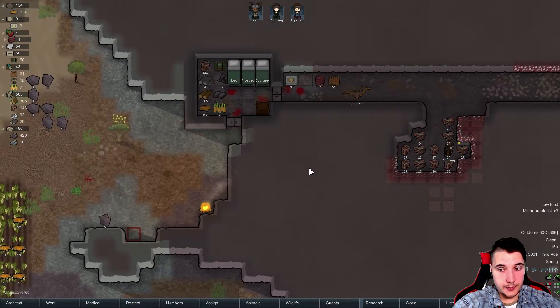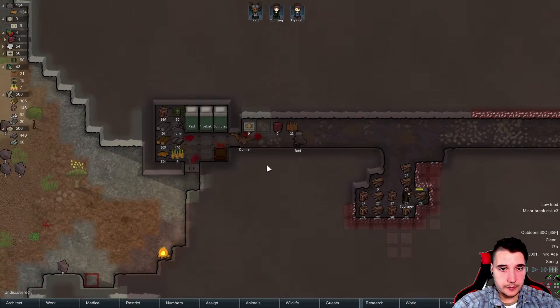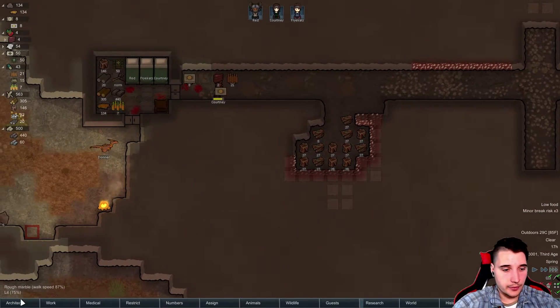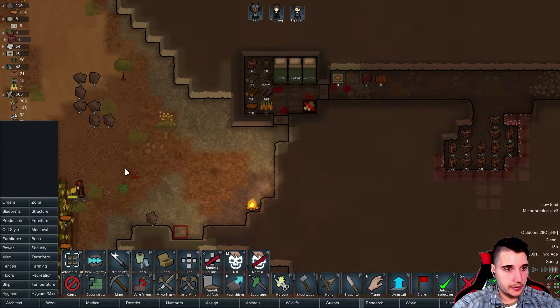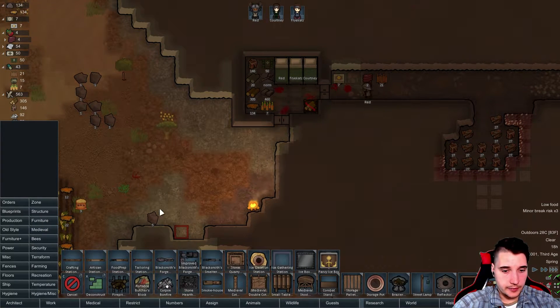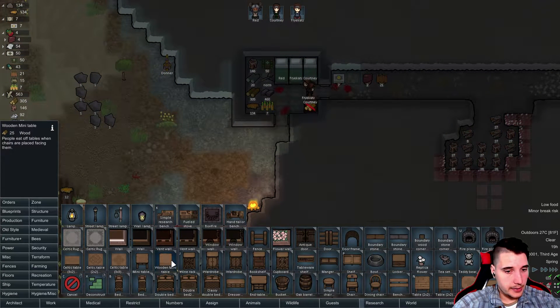There's the beer — at least we got the beer. We do need a table where people can just eat so they don't get broken because they ate without a table or something. Now we can make a nice granite table. Do we have an old-style mini table? It's small — let's make a bigger one.